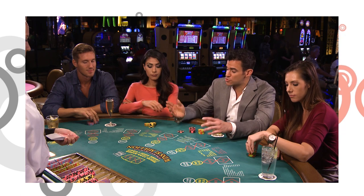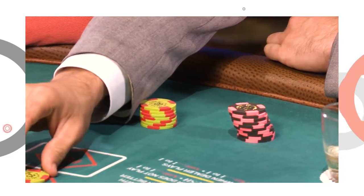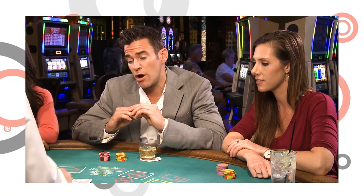First things first, we're gonna place our bets just like any other table game. With three-card poker, the first bet is called the ante-bet. So we've all made our bets. Now our dealer, Brittany, is gonna deal three cards to each of us. For our TV audience at home, we will be flipping the cards so we can talk through each hand. Of course, when you're playing poker, do not show other people your cards.